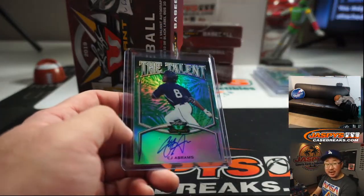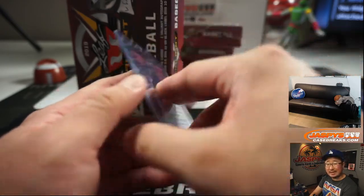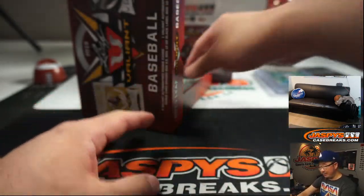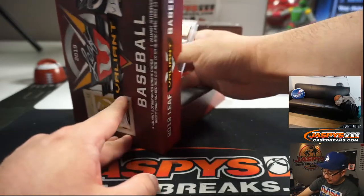We've got the Talent autograph — CJ Abrams. Nice. Padres. Second base prospect for Sarah. 15 out of 99. Could be a mean infield there — Machado, Tatis Jr., and CJ Abrams for the next 10 years.